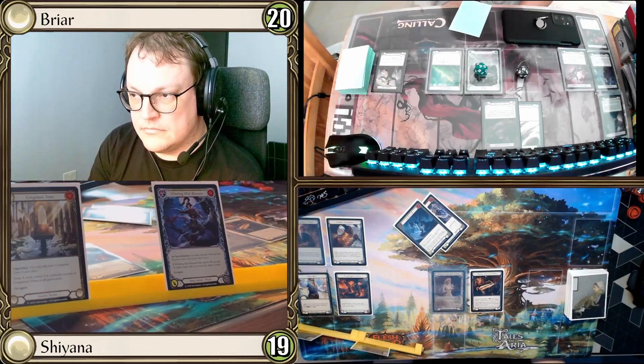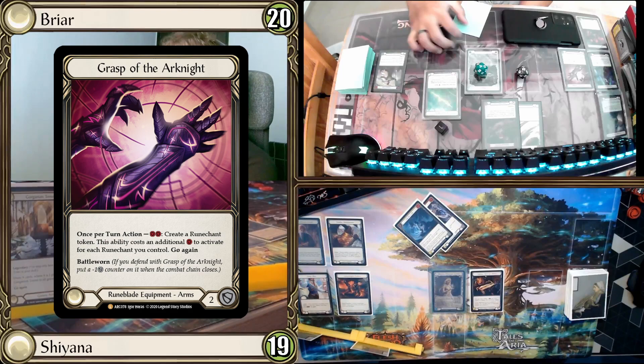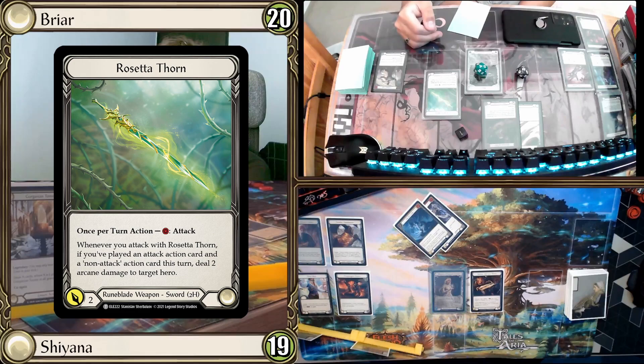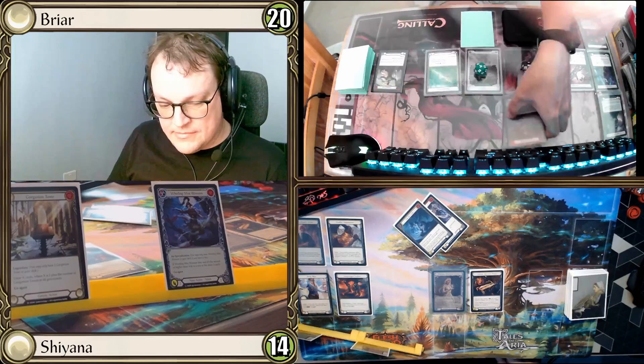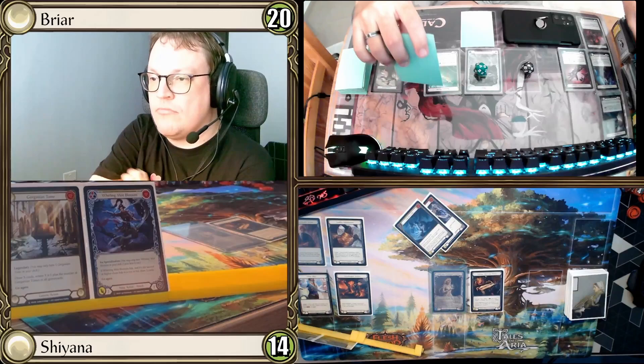I pitch a Blue Captain's Call to create a rune chant using the grass, then swing with the Rosetta Thorn — coming in for one plus two Arcane and two Physical. Opponent takes five, going down to 14. I arsenal my last card and pass.